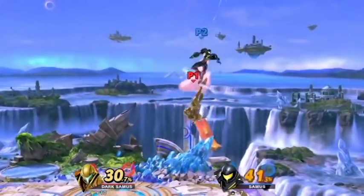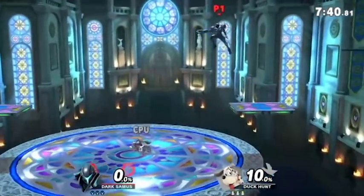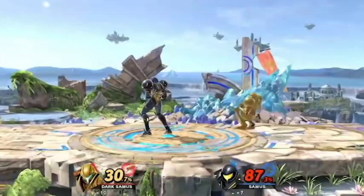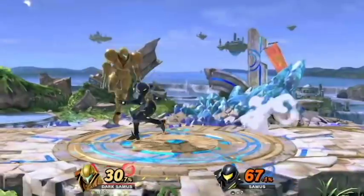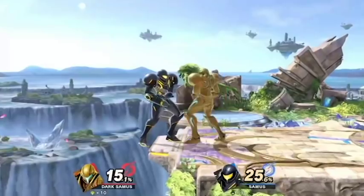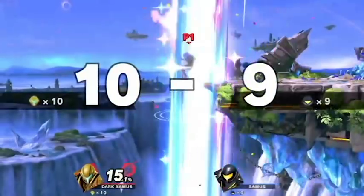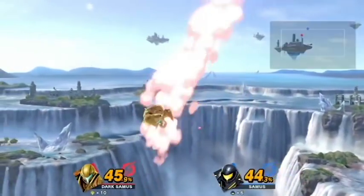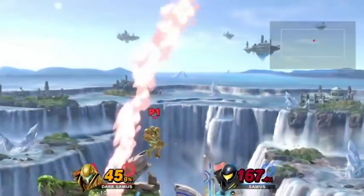Stages like Battlefield, Town and City, Kalos, and Pokemon Stadium all work quite well with her due to this and her zoning potential. Practice falling up air, up air out of shield, and getting a double jump aerial out of short hop up air. Up air out of down throw connects depending on DI and percent. Down air functions similarly to Captain Falcon's — it's primarily used for starting combos and finishing stocks off stage. Samus' off stage game is really good, and similarly to her up tilt, down air won't combo at very high percents and has a delayed start up, but both can be followed up with an up air or an up B.